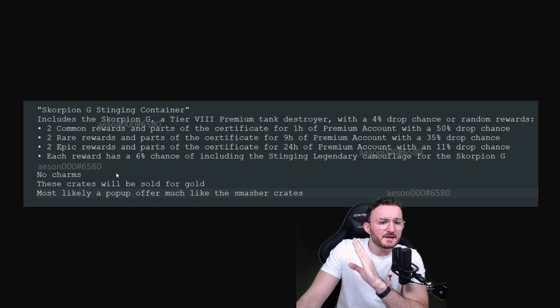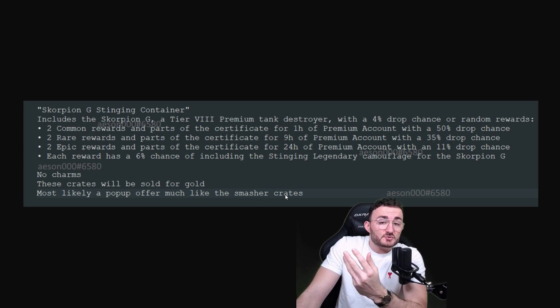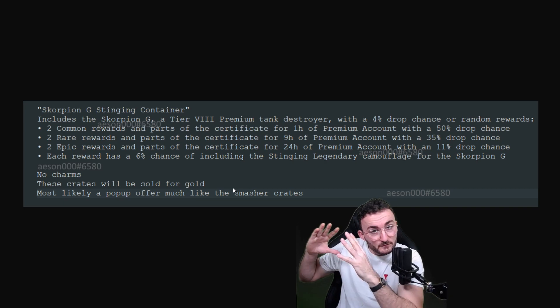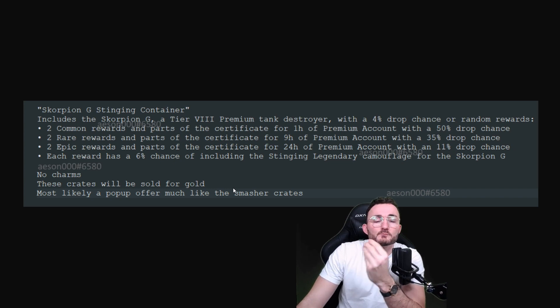For the rest, those crates are gonna be sold for gold, and this is something really interesting because it's gonna come through a pop-up offer — like the Smasher crates we had back in the day. But if it comes in a pop-up offer, it's also gonna come back in the shop directly. So even if you miss the pop-up offer, you will find them possibly in the shop.